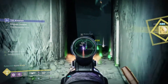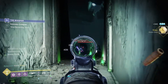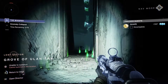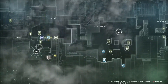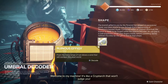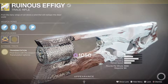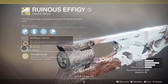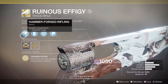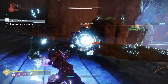Once you get all the precision kills done, you receive an exotic engram. You need to go back to the Tower to the Drifter and turn this in at the Umbral Decoder — the same place where you decode all your umbral engrams — and that's it. You now have the Ruinous Effigy and can turn all your enemies into small balls of light to throw into the faces of other enemies.